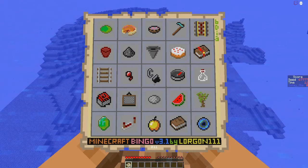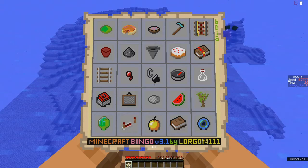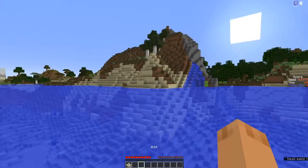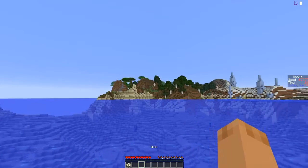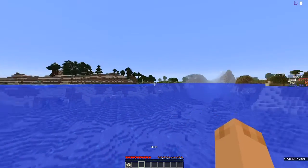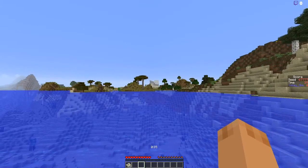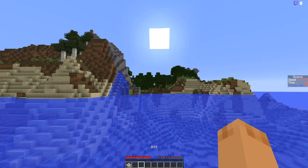And here we have our third card: 67777. This is the 25-minute card — get as many items as possible in 25 minutes when the game timer reaches 1500. This one starts us off in the ocean; it's not too bad of a swim. We have a jungle to the south, a snowy biome to the west, and as you swing around you will see a desert village. There's a little desert over there as well, and over here we have a lovely oak forest.